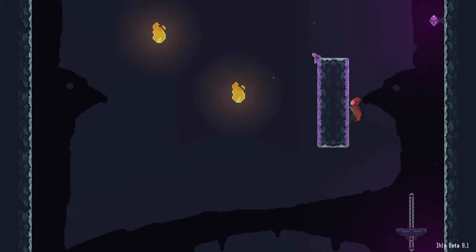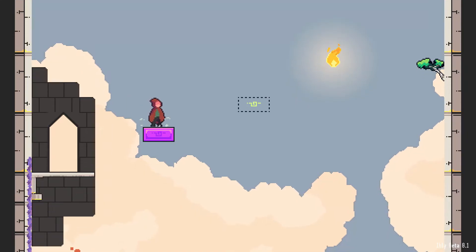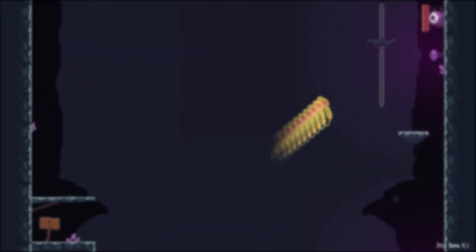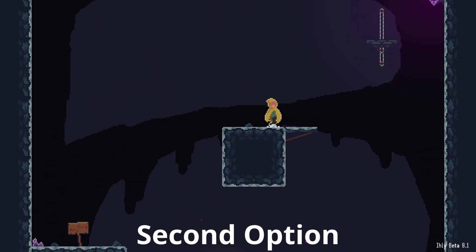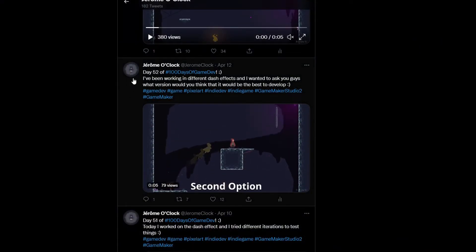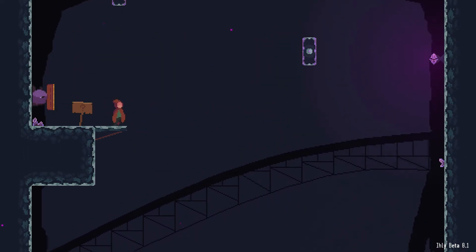Moving on to the next part, I thought it was time to improve the dash effect of the player, because until now it was just a placeholder. I started drawing new sprites and animations for the effect and added them to the game to see which iteration looked best. After each iteration, everything was reduced to only two options. I asked you guys on Twitter which one you liked the most, and the majority said option one looked the best. So I started working with that and improving the animation. This is the new dash effect — I think it looks pretty cool, but what do you guys think?